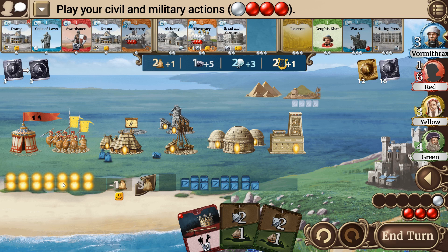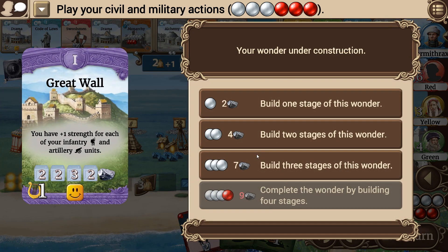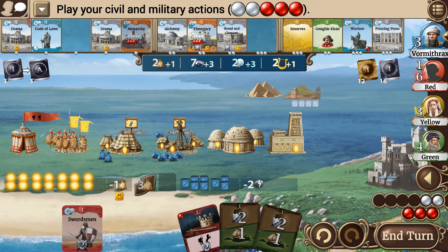Grab the Swordsman. If I back this up, I've got seven and I'll have ten — I could get it built next round. I think I'm going to hold off — I think that's going to be really important and give me a big military boost. I'm also going to take that. So I'll have the Swordsman and I can actually deploy it next round.